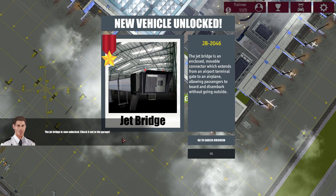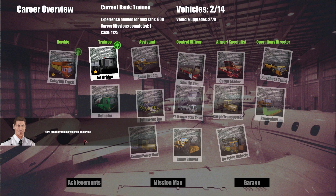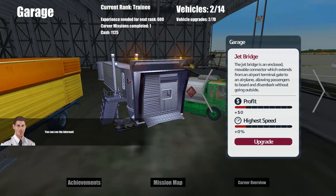The jet bridge is now unlocked — check it out in the garage. Go to career overview. Here are the vehicles you own. The green arrow tells you that you have enough money to upgrade. Let's try upgrading the jet bridge. You can see the information for the vehicle after the upgrade. Let's upgrade it and confirm. Back to the mission map.